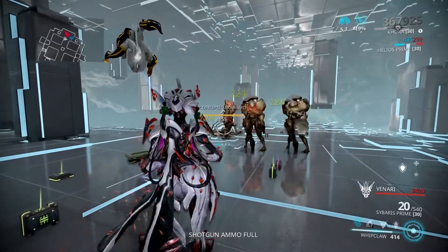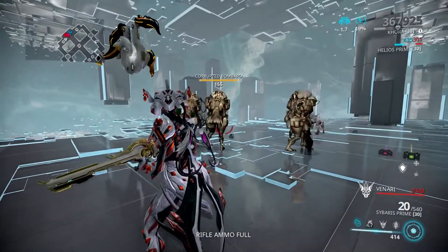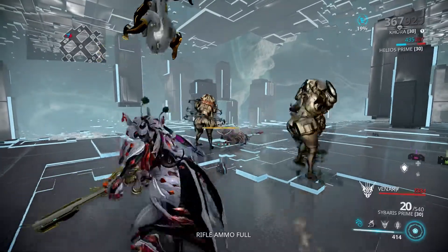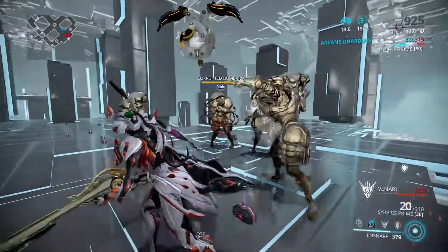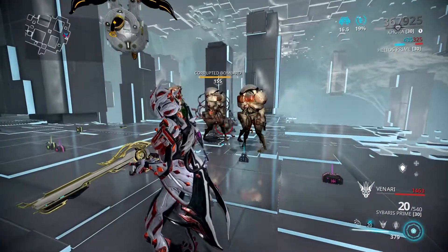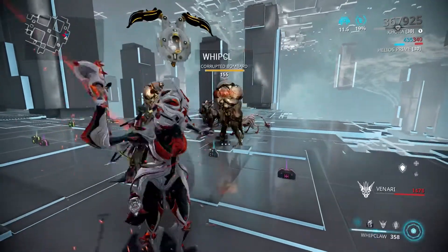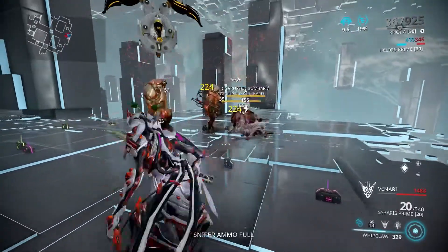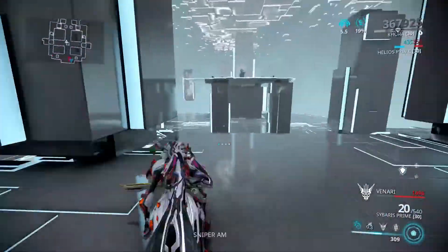It's synergizing and does more damage — as you can see they come right off. I can Whip Claw on him, bring them together. That's technically how Ensnare works, and I can just whip them like so.